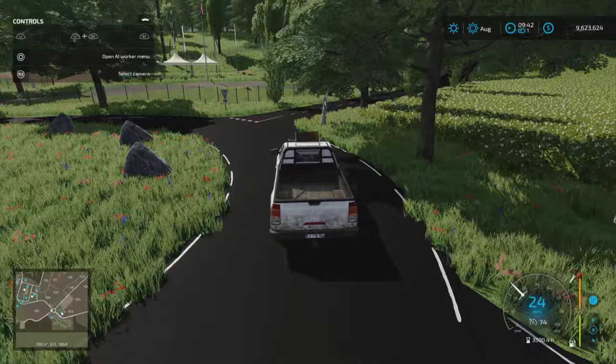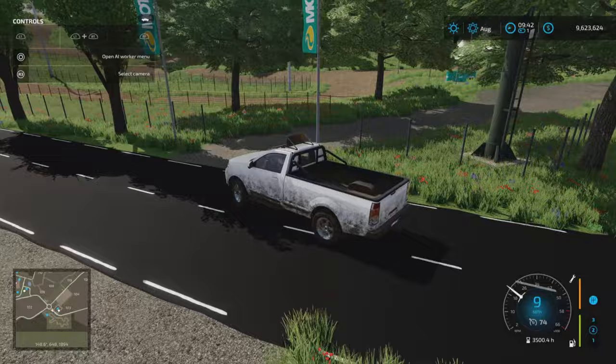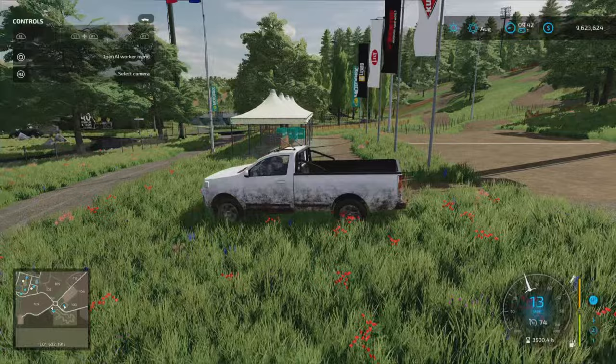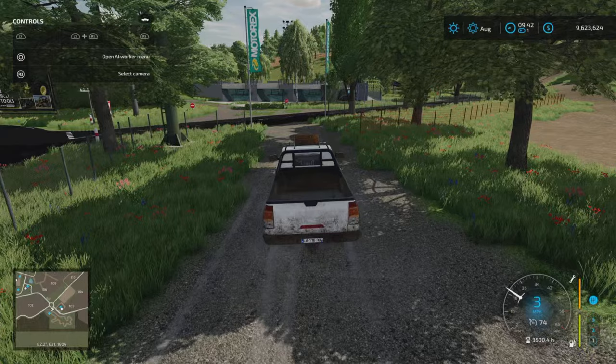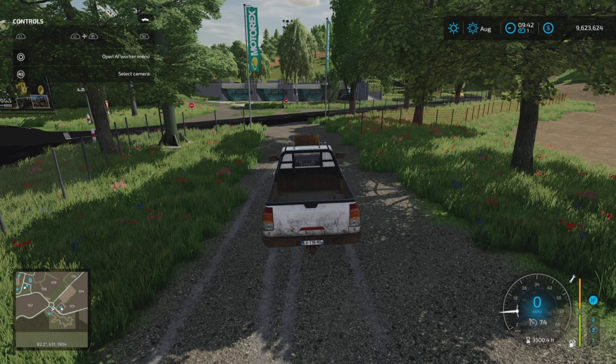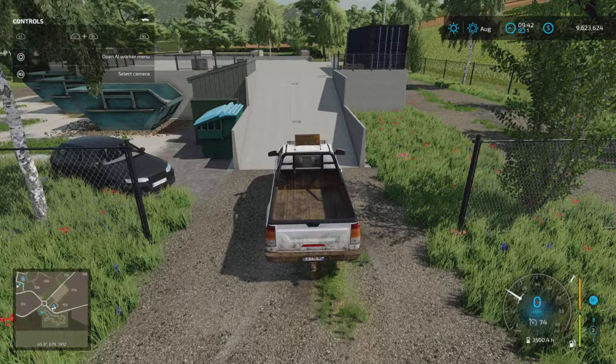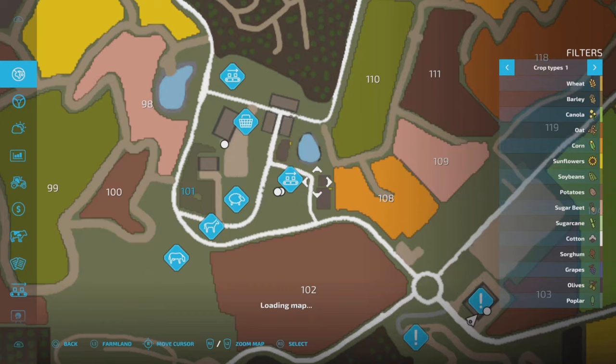Down to this roundabout, and we've got the motocross track which winds up and around the hillside with some jumps - could be used as a motocross or BMX track. If you want to play here in multiplayer, G Portal is the way to go - my Discord server uses them, very reliable and helpful. There's a link in the description with a discount if you use my link.